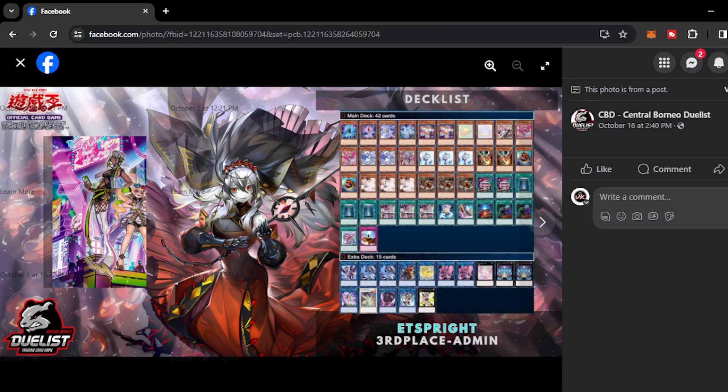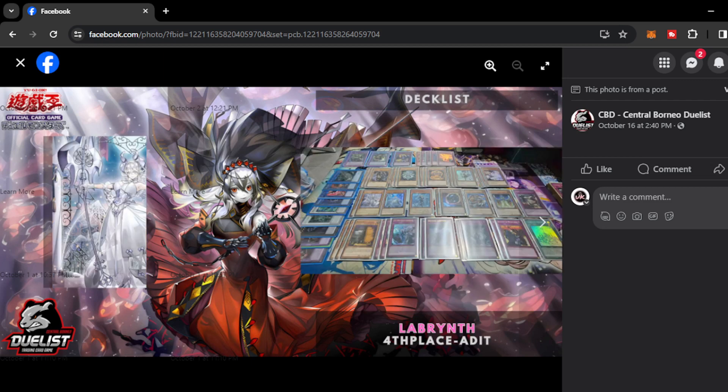Next we have Evil Twin Spright with Melfi as well — a very interesting list. Third place admin played Book of Moon on the main deck, which could really be good against Centurion and other matchups — a budget version of Book of Eclipse on the main deck. Fourth place from Adit with Labyrinth — a more trap-oriented version using Ariyas. He played Rivalry on the main deck, which is very interesting because Rivalry could really stun a lot of decks on the format like Runick, which capitalizes on floodgates.